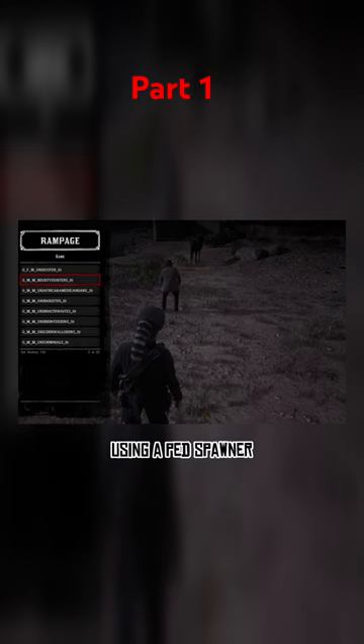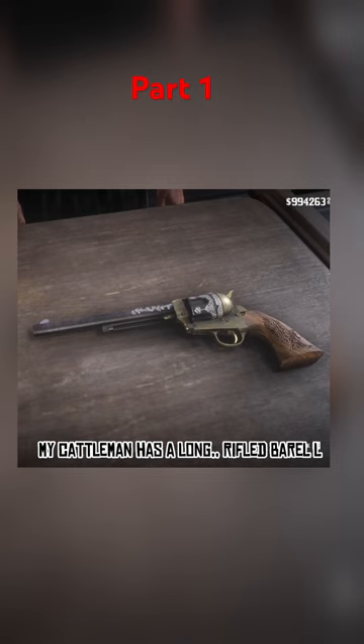Using a pet spawner, here is my assistant Dopp. Keep in mind my Cattleman has a long rifled barrel and improved iron sights, so this is the best performance out of a Cattleman.